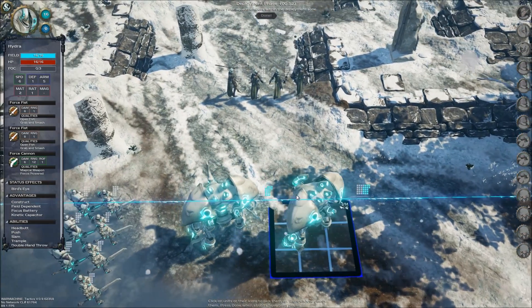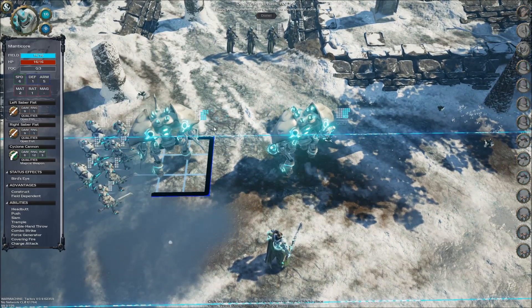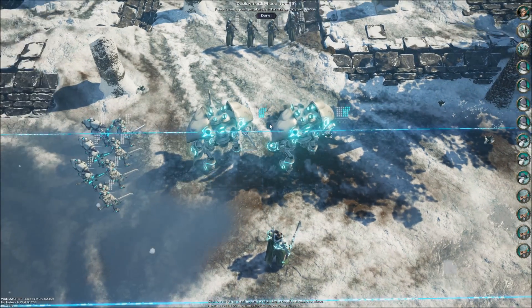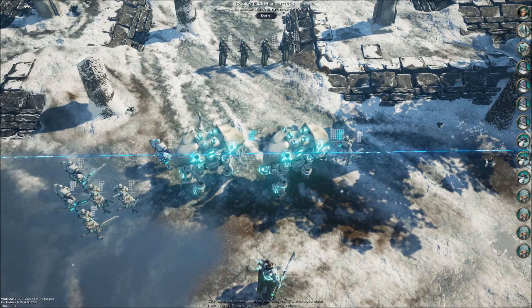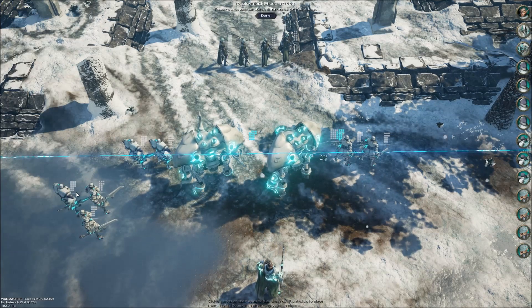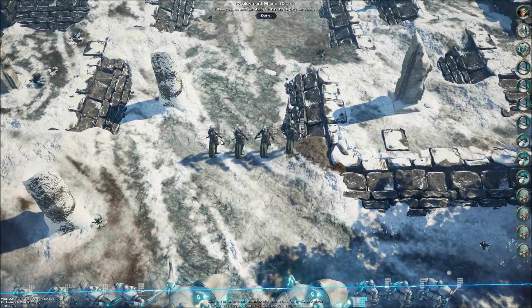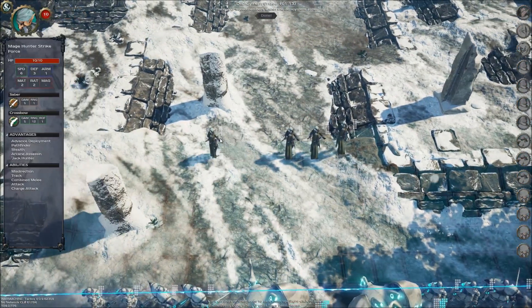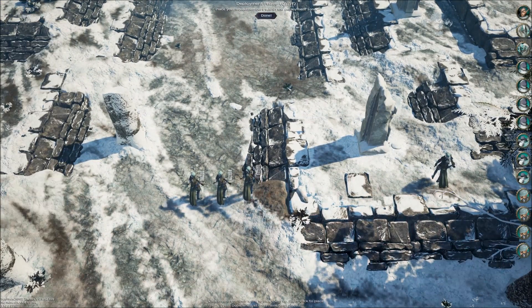Six range six - I'm just gonna have them both go straight up the middle. Let's put a couple of victors on that side, and then a couple of victors on that side. Mage hunters - I'm gonna have them all on this side.